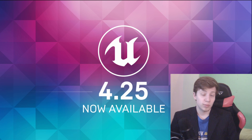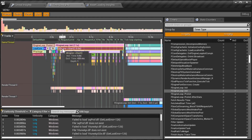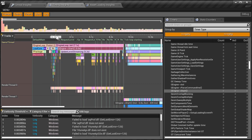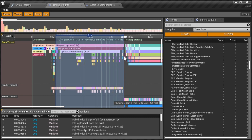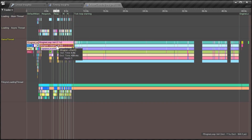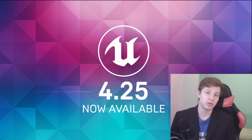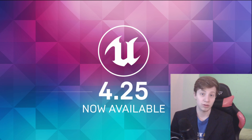Now let's get to something that's much more boring but much more useful, and that's Unreal Insights. It's a very interesting and useful profiling tool. It will simply help you take any frame of your game and figure out what costs you the most performance and what should be improved. Basically, don't use 10 post-process volumes on top of each other — not gonna work.